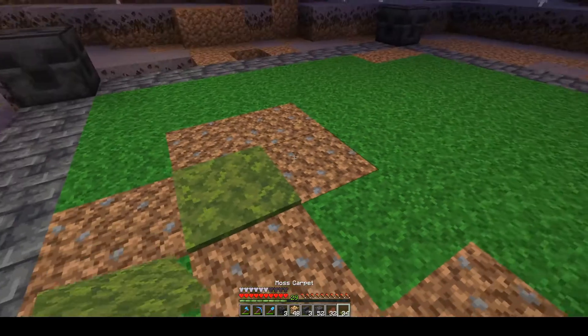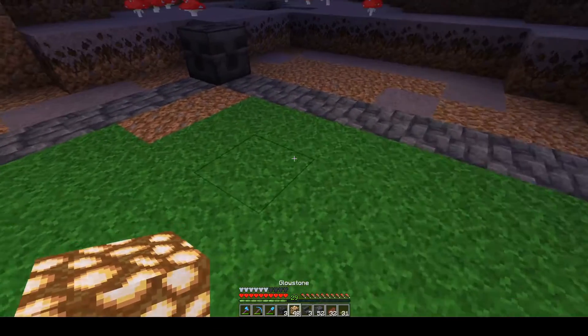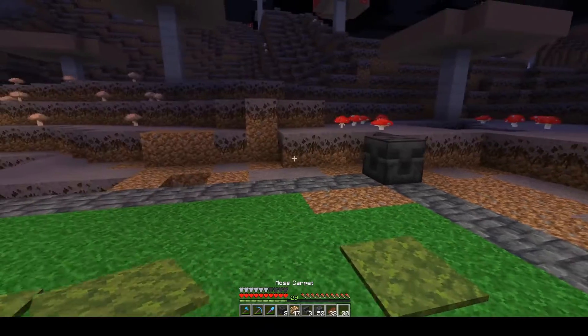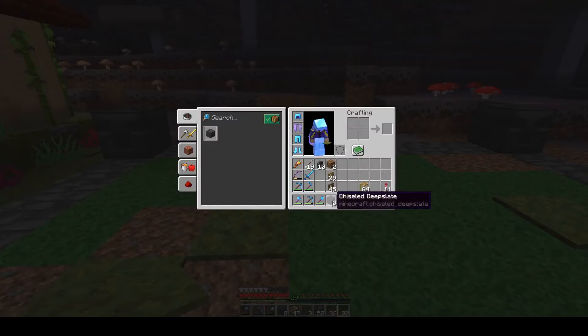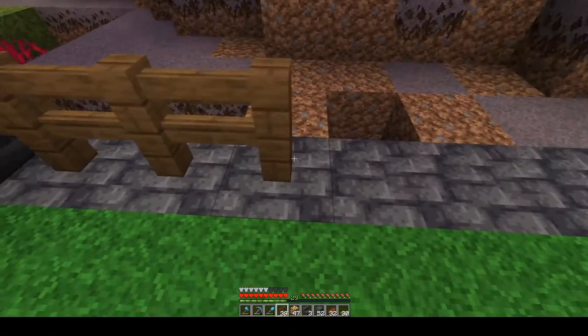I think the moss carpet is perfect for hiding lighting. It's much more believable than the normal just-green carpeting because it's got all these different textures. Okay, that is much better.